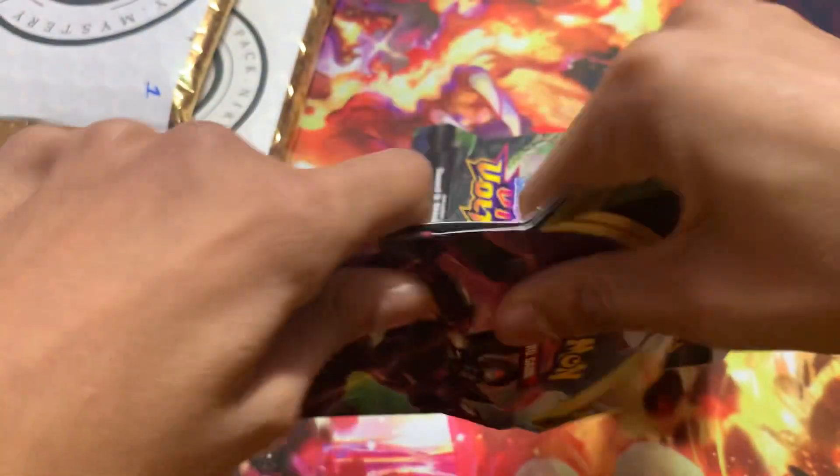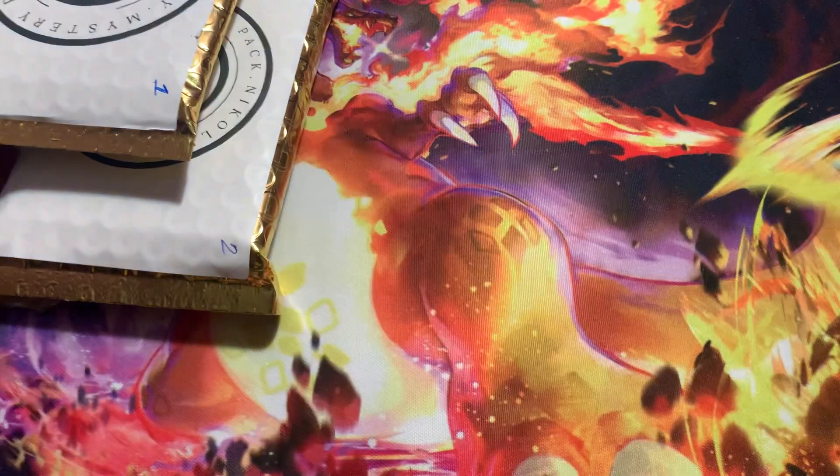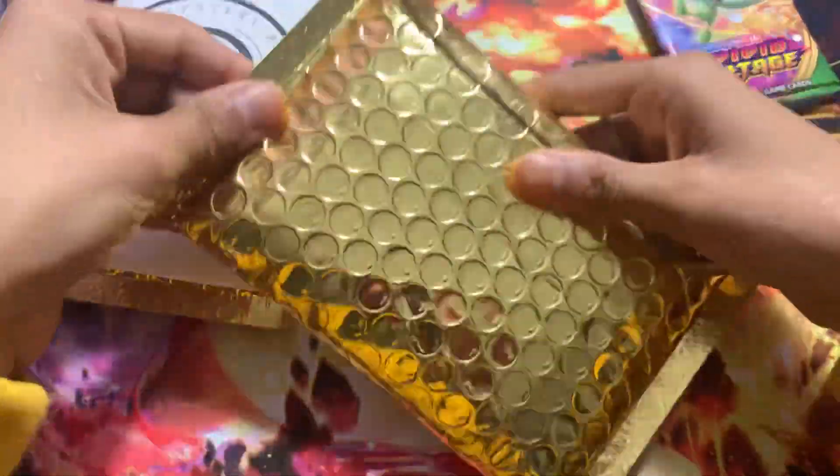So we'll start with Darkness Ablaze. You really just throw the blister in here. And then the Voltage. We get two extra packs — pretty nice. So we'll put these two packs aside and start with this one.